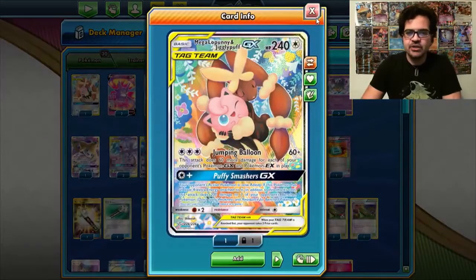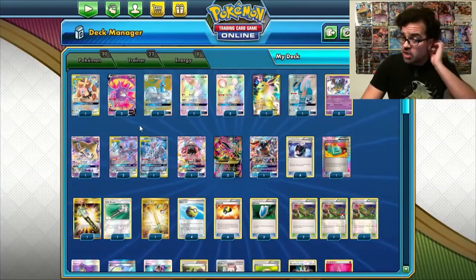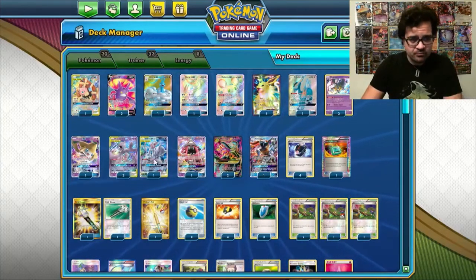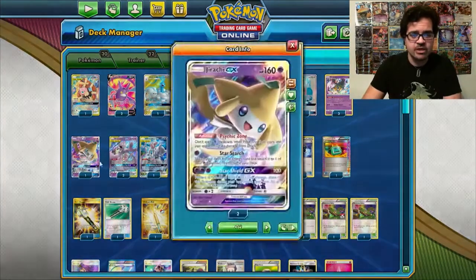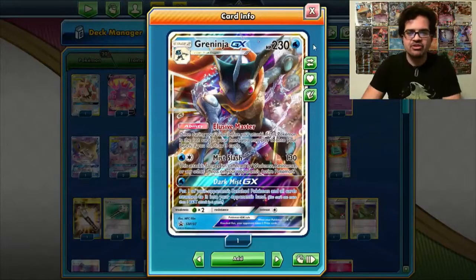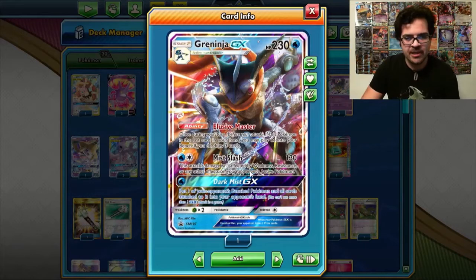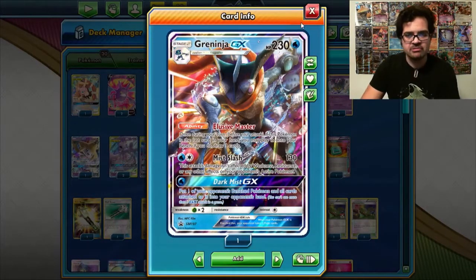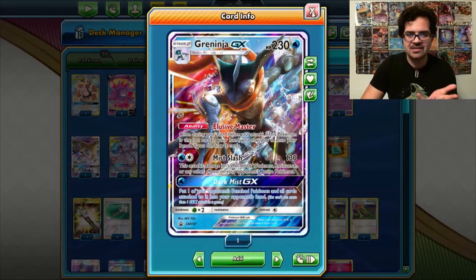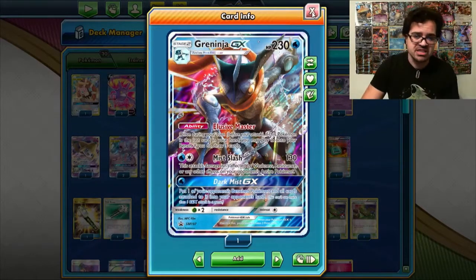We have Mega Lopunny and Jigglypuff to hit Picoram decks really hard, and ADP and Turbo Dark as well — it hits really hard and allows you to take sweep knockouts. Then we have a Jirachi to prevent our own weakness being used against us in the mirror match, for example. And then we also have a Greninja GX to be able to hit through things like Vileplume that usually wouldn't allow you to attack, and Mist Slash to get through Flash Ray if they manage to use that against us.